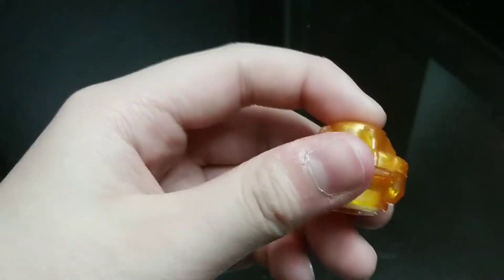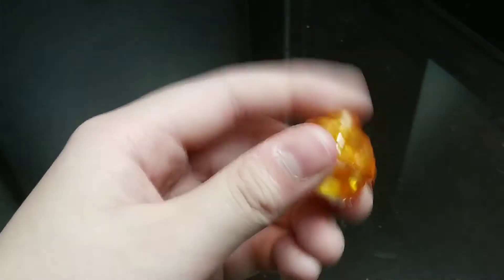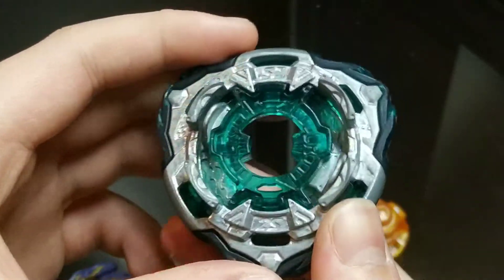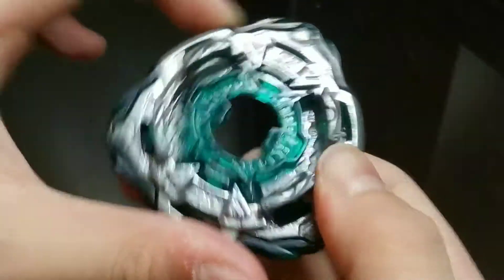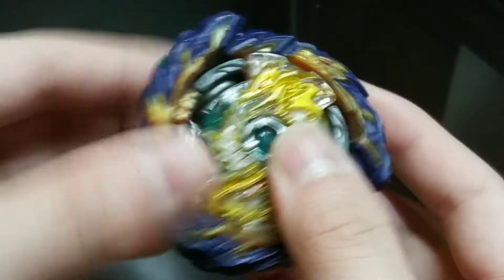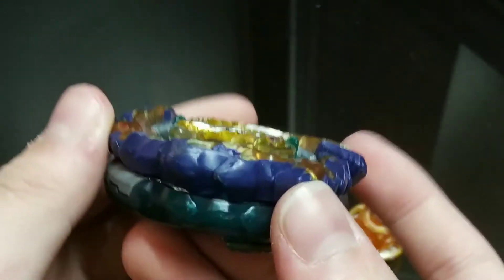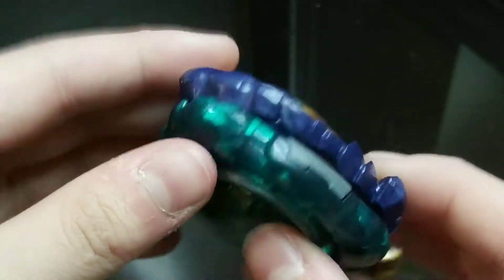Fafnir has the Nothing driver, which isn't that competitive but does decent stamina — not as good as Destroy Dash, but decent. The 2S chassis aligns perfectly with My Rage Fafnir, but there are disadvantages. This chassis is meant for spin stealing, but Fafnir is not that great a spin stealer — not like Gist Fafnir or Wizard Fafnir, which were both very good at spin stealing. My Rage Fafnir is decent but not as strong.